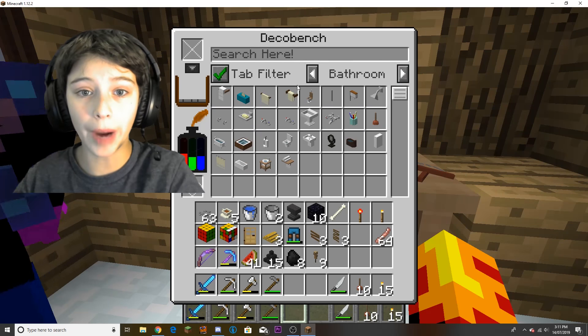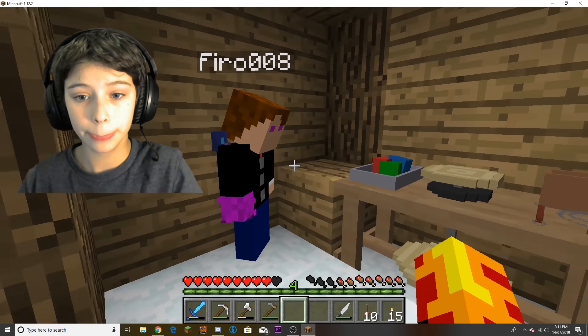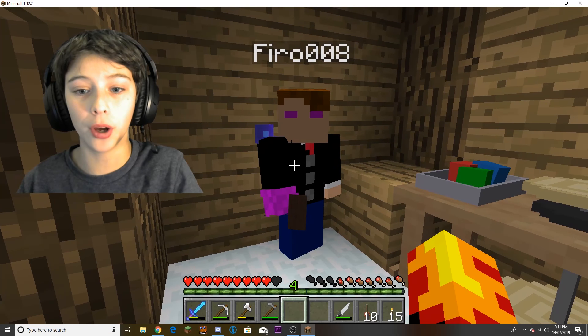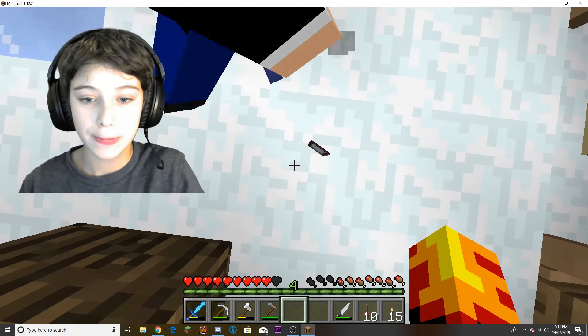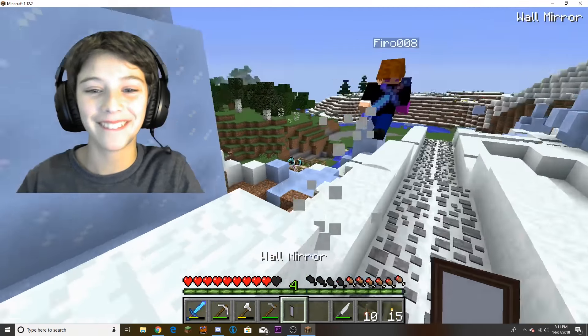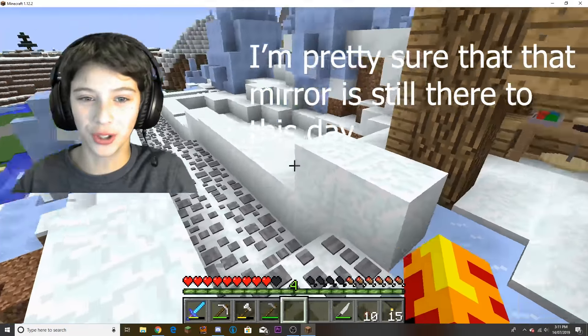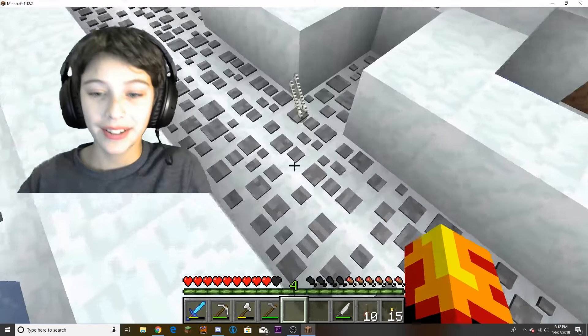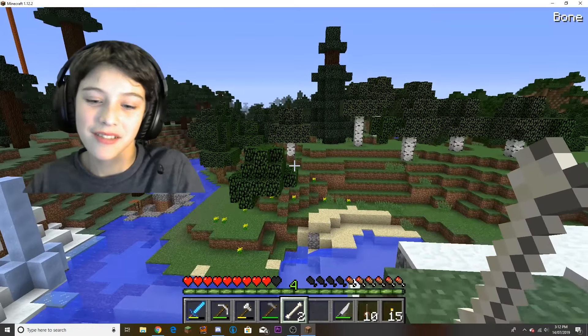What I do is use a tab filter and it comes up with all the art things, all the bathroom things. 'How do you make the mirror work?' 'You add a mirror - oh no, that was from the furniture mod.' Well, here's a mirror. I just placed it on the outer wall - it's okay guys, it's okay.